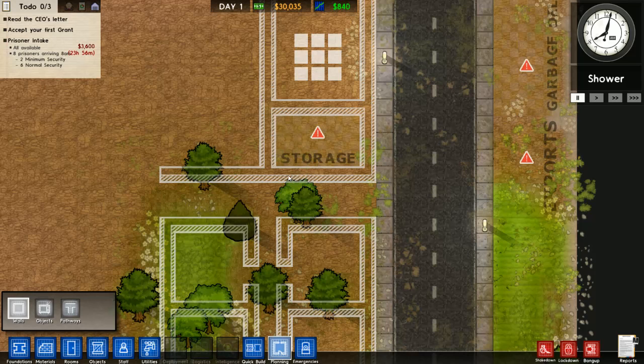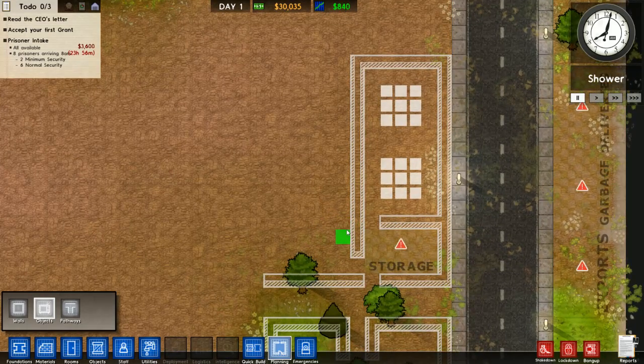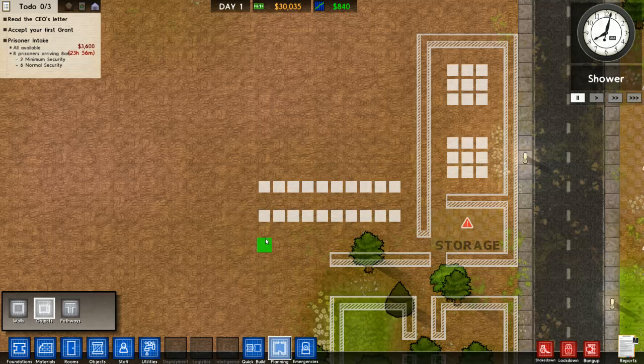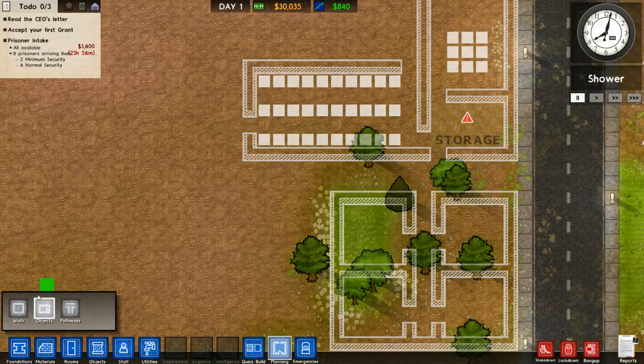We want a wall there, and then this and this, because this is going to be our kitchen. We want a staff door, a couple of cookers — that needs to be one more up there because we need to have room for the fridges. We're just going to put it all over there.